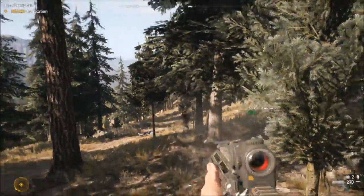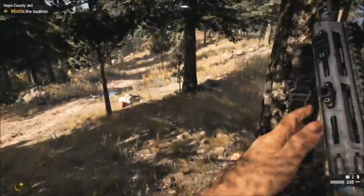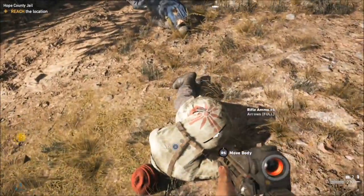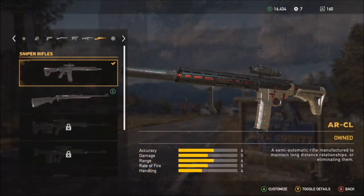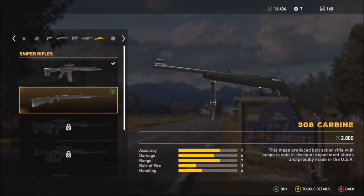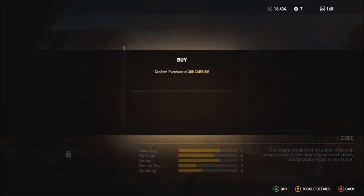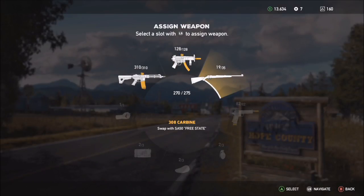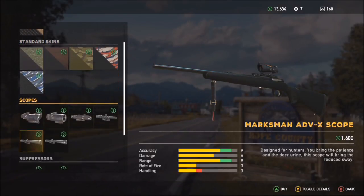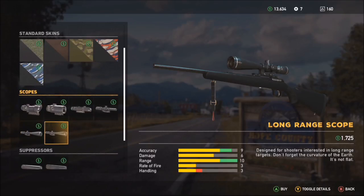I definitely think it will help early on in the game as well. If you want more perk points, you need to kill animals, and the best way to do so is by using a very powerful weapon — it saves you time, makes life easier, and stops you from getting mauled by bears. So yeah, I definitely recommend this 50-caliber sniper.